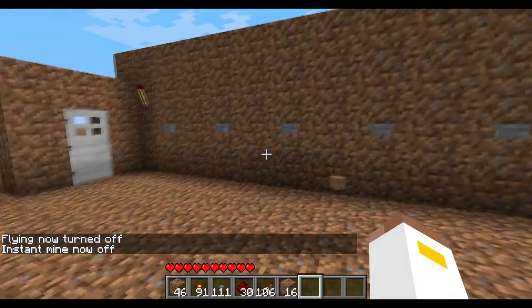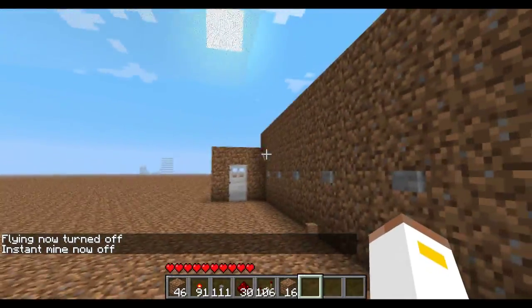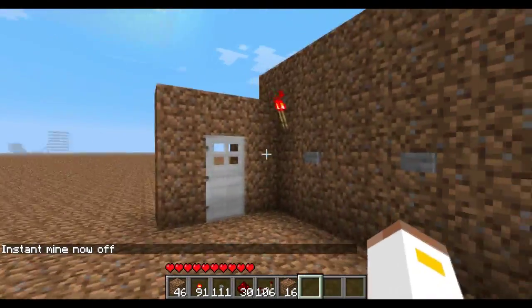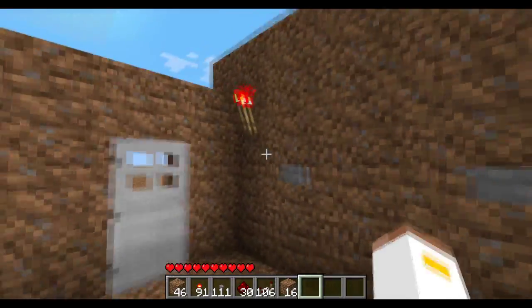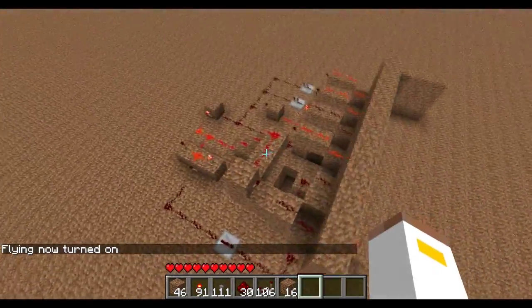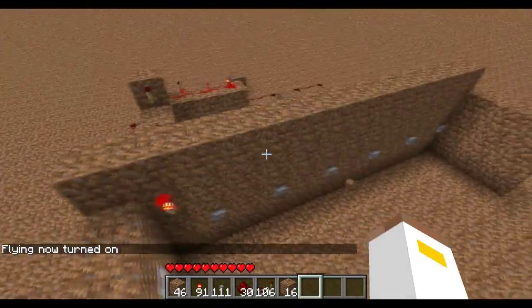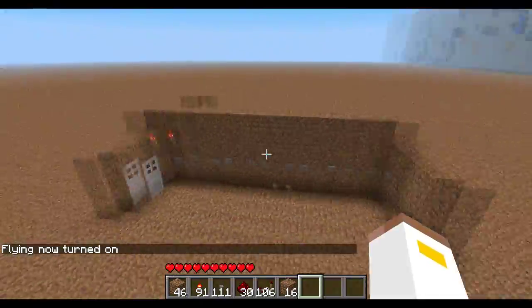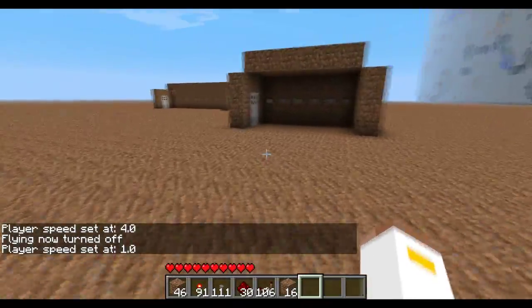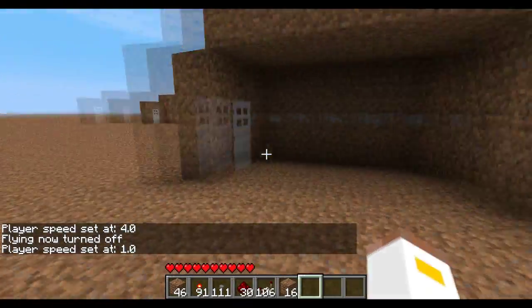Let's test it out: one, three — watch the light — four turns on, so that means you've got the code right and the door opens. There we go! So that's the basic six-button four-digit lock door. The next tutorial will be the same thing but very, very much smaller.